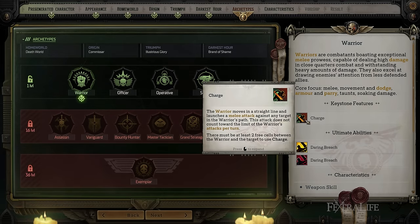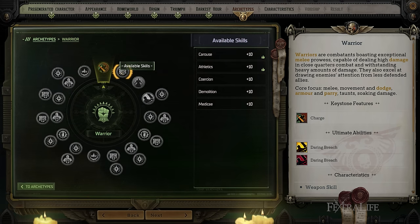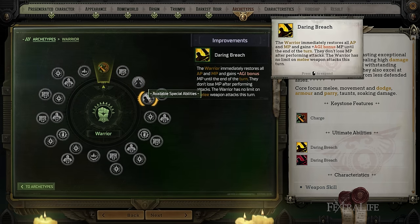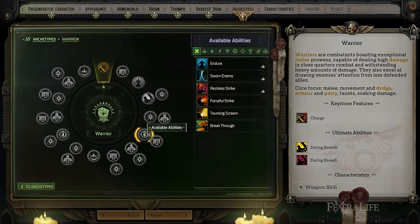The first archetype is Warrior. This is a melee-focused combatant, meaning they are going to engage in melee combat most of the time. They have a focus on movement, being able to move a lot, dodge attacks, have high armor, and they can typically parry other melee attacks. They can also taunt other enemies into attacking them. They're really kind of a tanky character that's going to charge in and melee enemies to death. So if you want to play a melee-focused character, Warrior is the way to go.